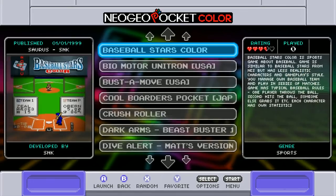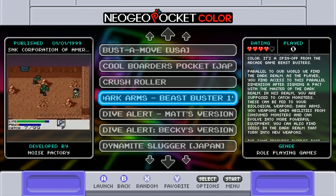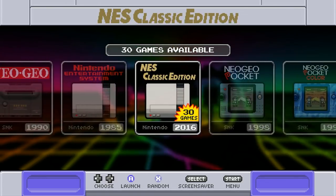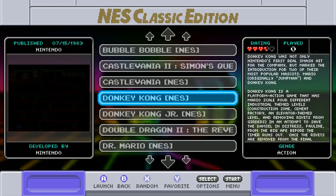TurboGrafx CD — they're all there. Neo Geo Pocket Color — they're all there, with a video snap. Regular Neo Geo Pocket as well. NES Classic Edition. Let's launch a game really quick — check this out. Really nice. Full screen loading screens and bezels.